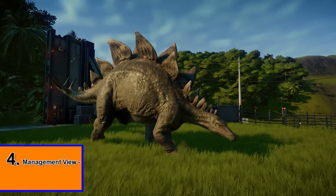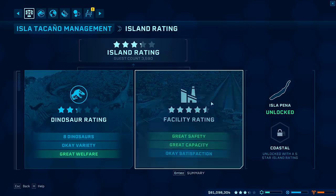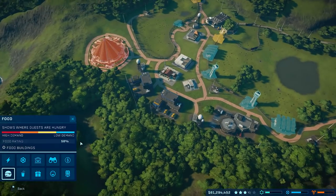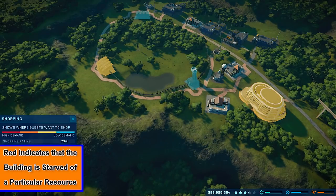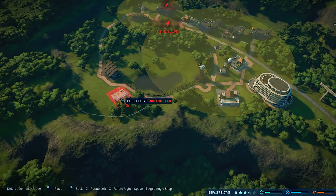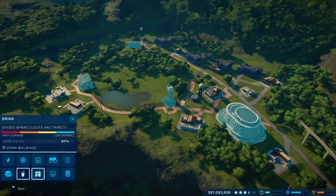I recommend that you use the management view to easily detect demand and bump up your park's rating. If your facilities are not doing as well as you'd like, you can hit C, go into your park logistics and identify which facility is pulling down the overall rating. You can then use the management view to see which of your attractions are starved of that particular service. Normally one of your hotels or dino viewing stands will be really popular, driving up demand for food and drink at that specific spot. The same applies for your shopping and fun ratings as well.